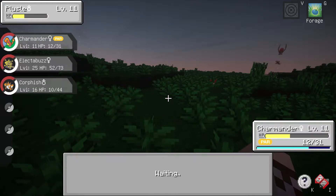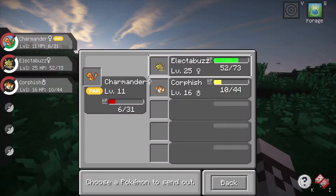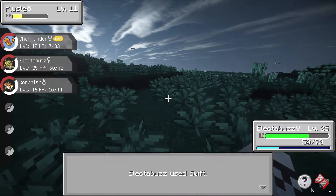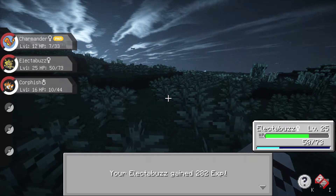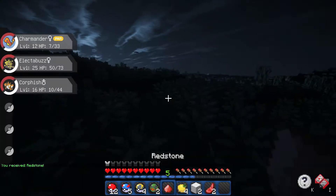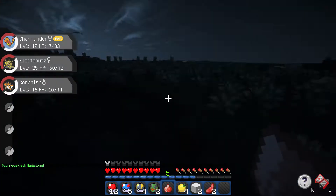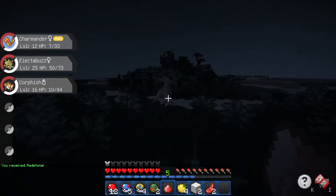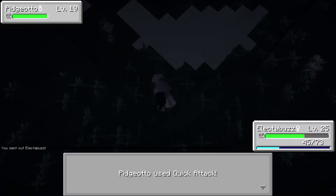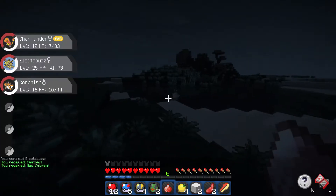Is he burned? No he isn't. We're in the yellow zone but he is as well - we're in the red zone. I think I'm going to switch Pokemon. We're going to Electabuzz and let him finish with a Swift. And that should do it - a critical hit! Charmander has grown to level 12. We got a Red Stone - we should probably add that to the PokeMart.